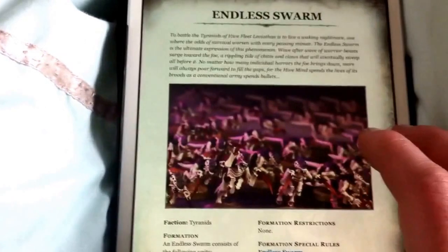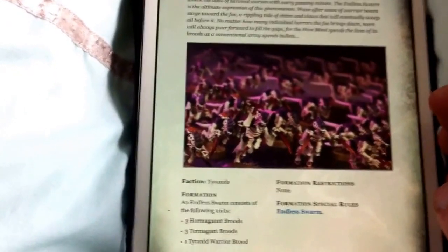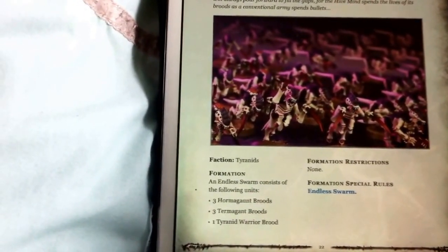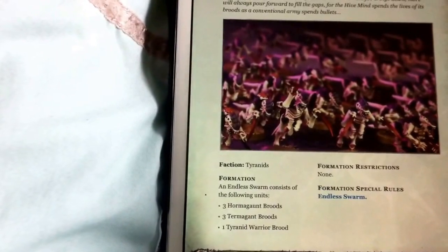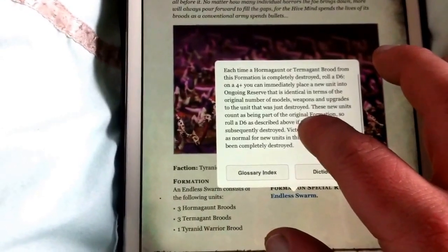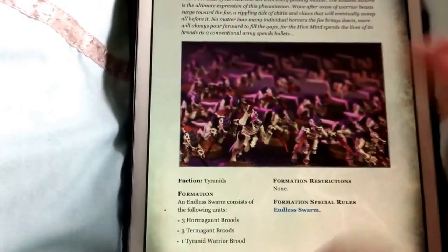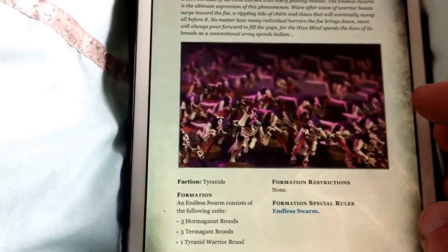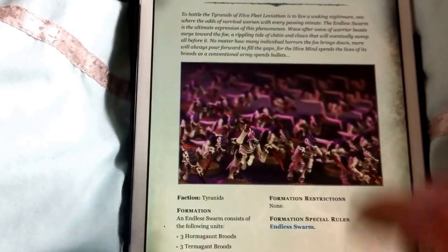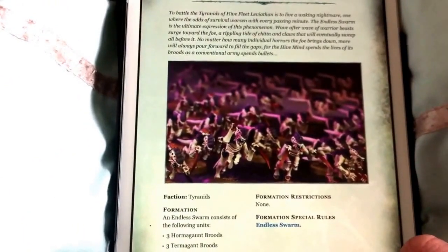We have got Endless Swarm. Now Endless Swarm, if you are a Swarm player, that's pretty damn good. You've got to take quite a lot of troops - 3 Hormagant broods, 3 Termagants and a Tyranid Warrior brood. But the good thing is with Endless Swarm, if they kill a unit then you've got a 50-50 chance of that unit popping straight back up again. Especially if you use it in conjunction with the Trigon's tunneling, you could have people right back up where you need them very quickly.